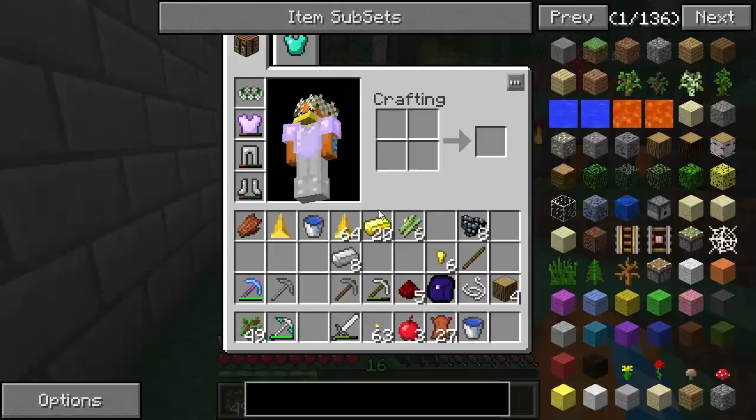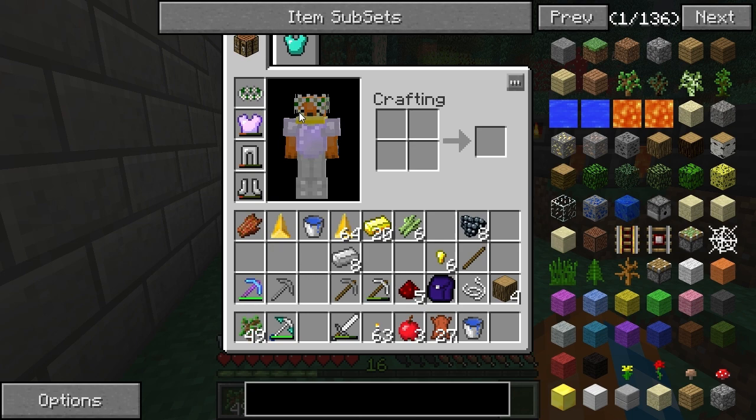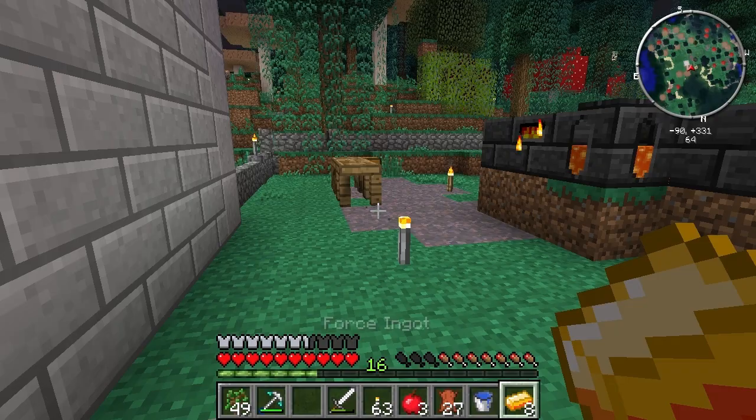You need things called force gems. They look like really bright yellow dots in the wall when you're caving. When you pick them up, they look like tortilla chips — or maybe like a triforce. You're gonna need a lot of these, so let's make eight force ingots.